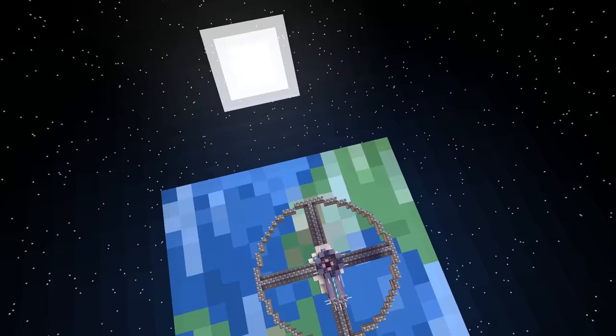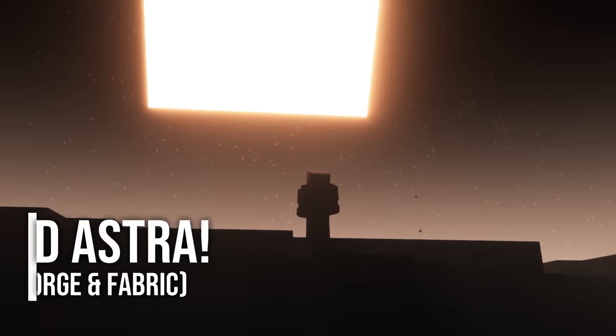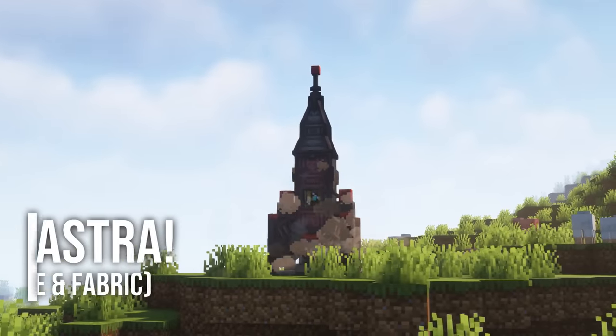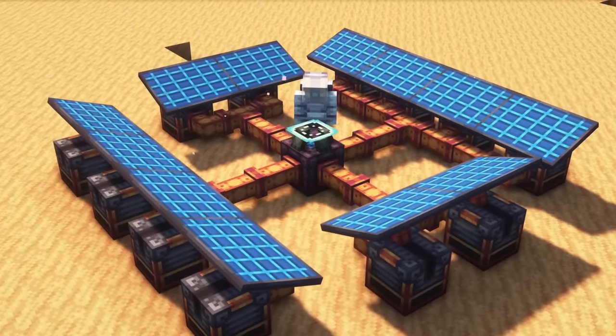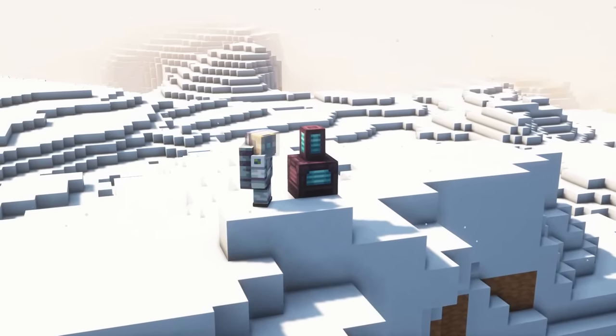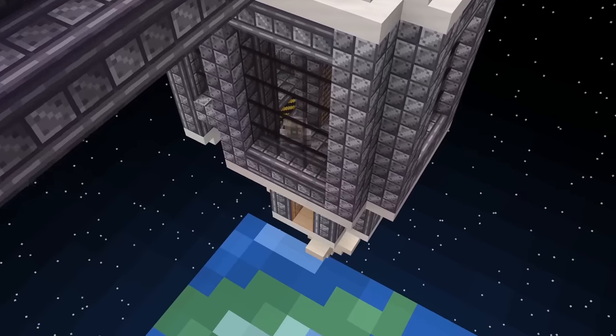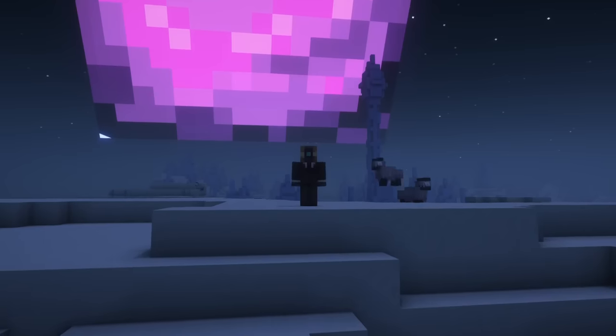Hey guys, welcome back to another video on this channel. Today I'm going to show you Ad Astra for Forge and Fabric. This is a mod that introduces space exploration to Minecraft. You can build your own rockets, spacesuits, space stations and machines. Venture out to dangerous planets and build your own space civilization. You want to know how this mod works? Then let's get started.